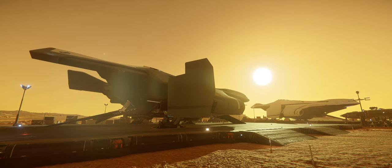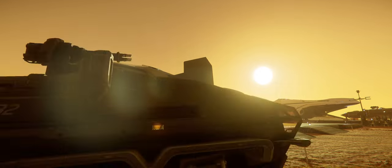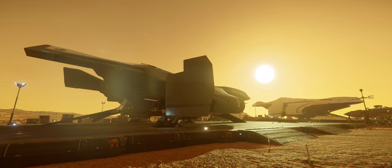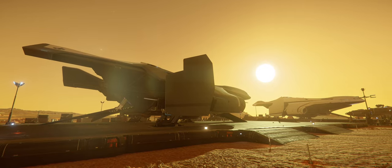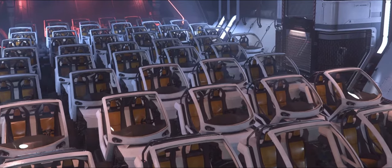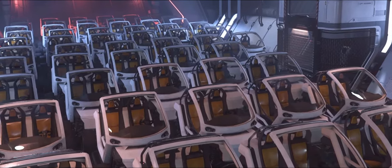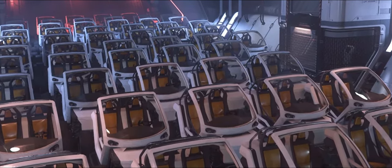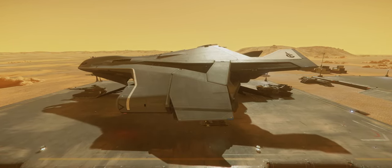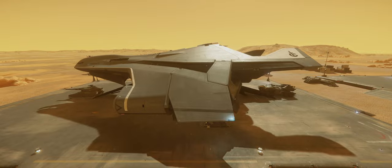Before going over the differences, let me cover what these two ships have in common. Both of their vehicle bays have the exact same dimensions — they can carry the same number of vehicles, and each has a ramp extending from the front of the bay and another at the rear of the ship. So no matter which version you pick, you're still going to have the same roll-on roll-off capabilities when loading and unloading vehicles.